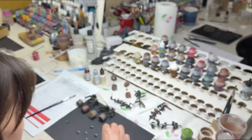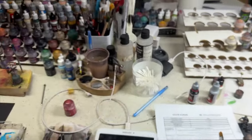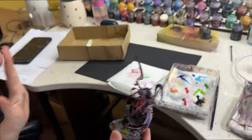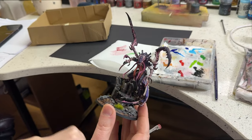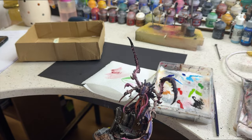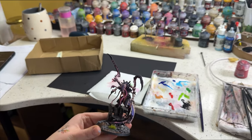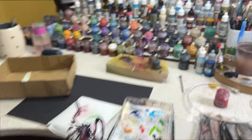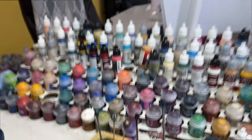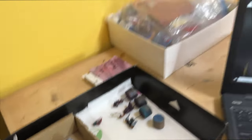Over here we got some Dark Angels, Raven Wings. Here I have the Death Leaper — the last touch-ups, and this is the end of it. This is my commission — it's like a part of a bigger Tyranids army. And I also have the Lion with metallics on level six, but it's just beginning, so nothing to show yet.